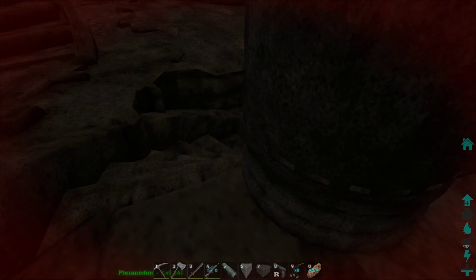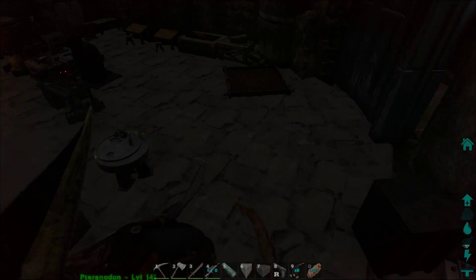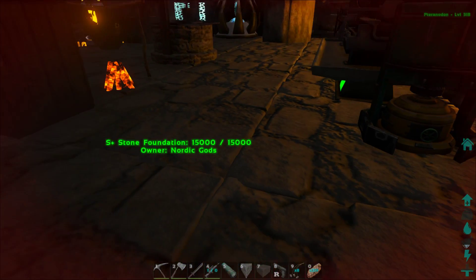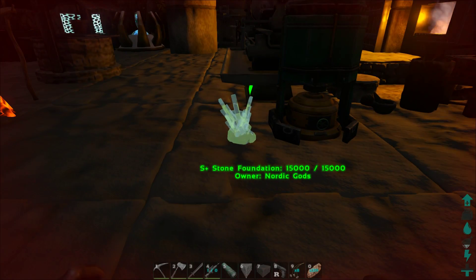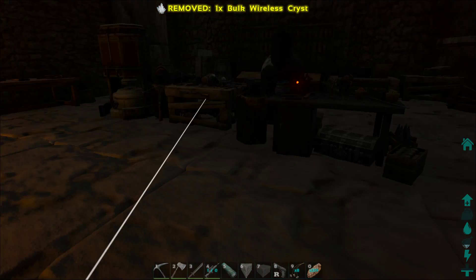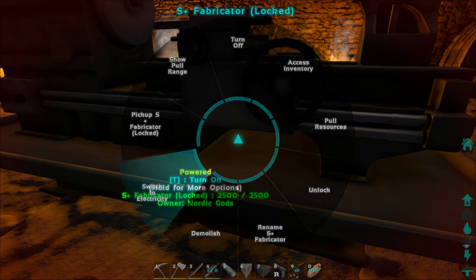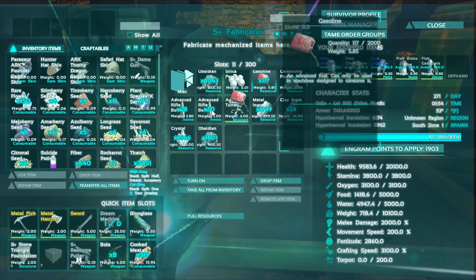Watch this — this thing has got some pretty good range. As of right now nothing's powered, but we put down one of these crystals and now everything's powered. We can switch this to electricity — no longer do we need to use gasoline for that.